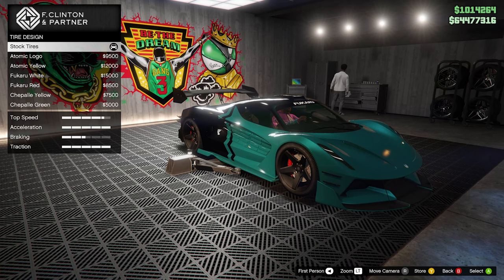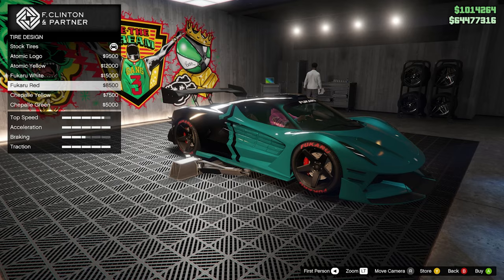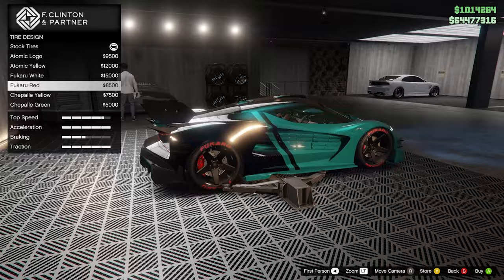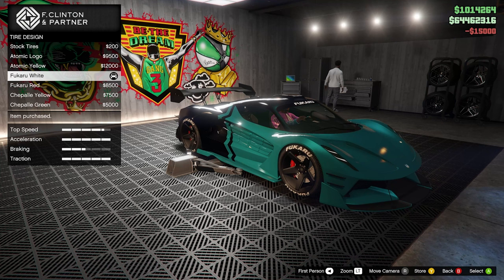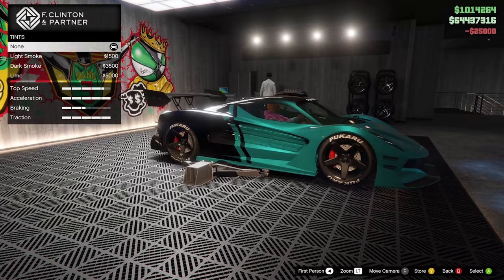Tire design — we have the Atomic and the Fukaru. Since we have the sticker on the windscreen too, this one would match better. Something about black and red — I've just recently been loving black and red. We're gonna have to go for this one. We've got the sticker on the windscreen, we need it. Bulletproof tires — sure. Tire smoke — nah, we'll keep it as is.